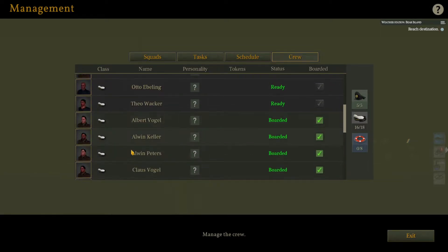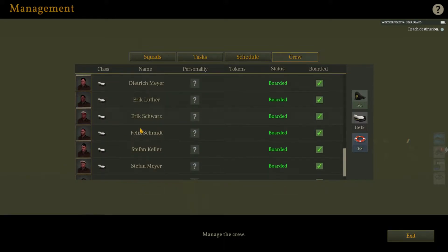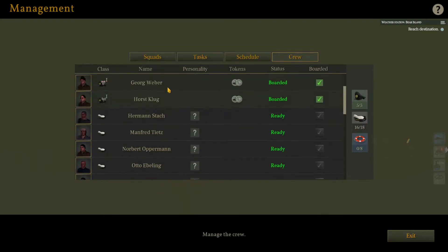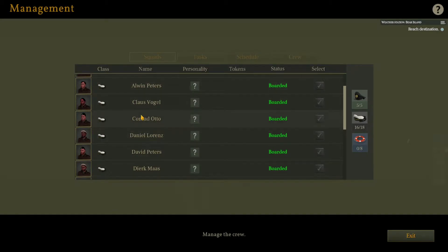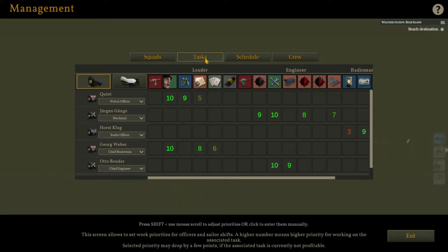So this is the active crew I have — these are the actual crewmen I've got boarded. I don't know what the squads are, this is new — oh, you can actually set up shifts now! You can add specific sailors to work under officers, which is really awesome. I didn't know you could do that — not sure if this is part of B129 or not. And then there are certain tasks, which look like skill set charts.